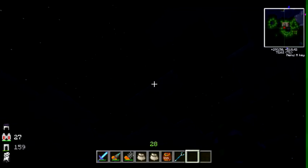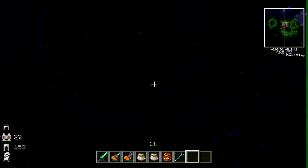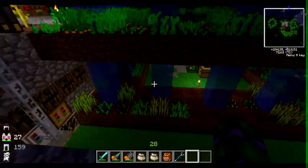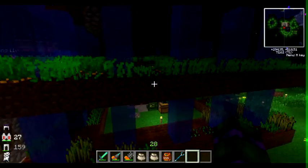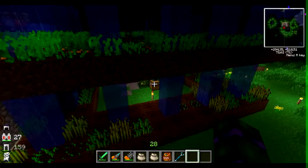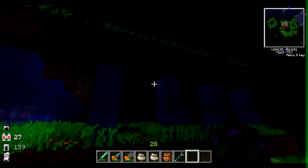Hello guys and welcome to my channel. I'm going to show you my auto farm — I have three on top of each other: wheat, carrots, and potatoes. I have no texture pack on, just so you can see the difference. It's awesome and it's all automatic, all collected in chests — I have one here, one here, and one here.